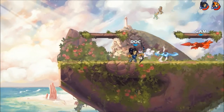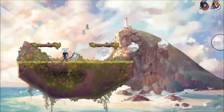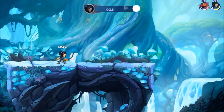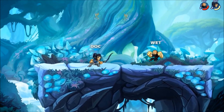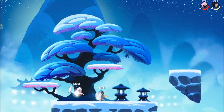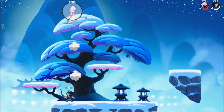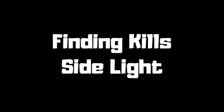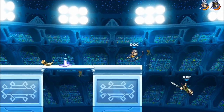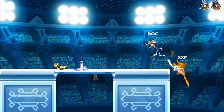At higher damages, you can use side light to set up a dodge read into a signature. You'll use a mix of chase dodging forward into side sig, side sigging in place, or back dash to side sig like we did with Koji here. Again, this is character and damage specific. When they choose to go up into the air, you can also neutral sig them. In this specific situation, double chase dodge closes the gap. The side light allows you to get hard reads and can enable kills well before the bow should be allowed to have them.